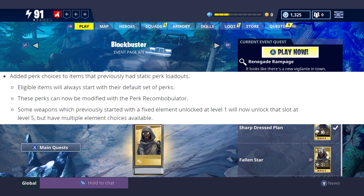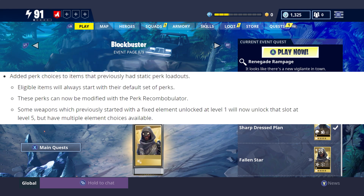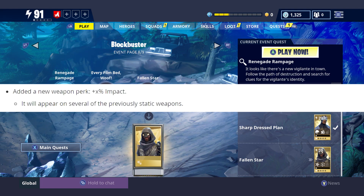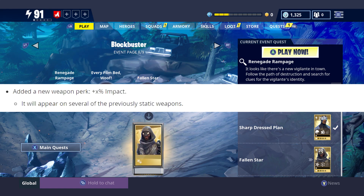The next thing is what we all really wanted: they added perk choices to items that previously had static perk loadouts. Eligible items will always start with their default set of perks, and these perks can now be modified with the perk re-combobulate later. Some weapons that previously started with a fixed element at level one will now unlock that slot at level five but have multiple element choices — meaning stuff like the Hydra can now have water, fire, nature, or physical, not just energy.